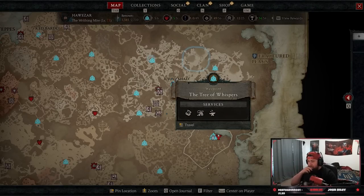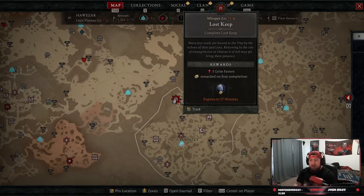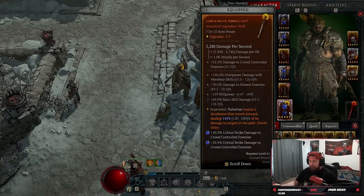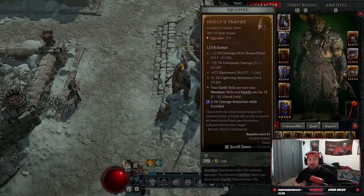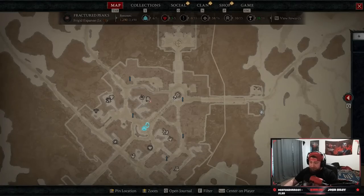Tree of Whispers is by far the best way. Why is it so good? It accomplishes a lot of things to help power level your character. You're going to do dungeons only - completing a dungeon gives you five grim favors and you only need to complete two dungeons to do a turn-in. You're going to get gear, gems, gold, and resources to level up your gear. Level up all of your gear at least twice - everything should be level 2 when you fight the capstone, no matter what.